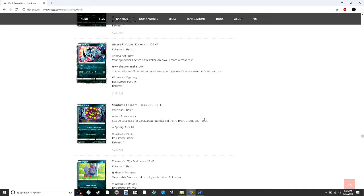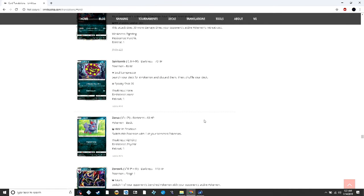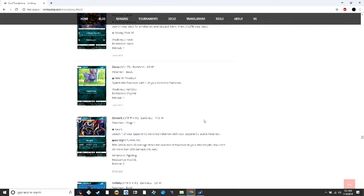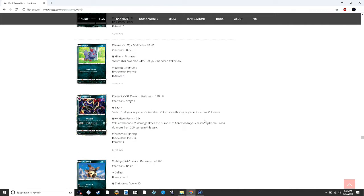Spearow's attack lets you discard four cards — this could be an interesting opening attack in Vespiquen or Night March. The new Zoroark lets you do 20 damage times the number of Pokémon in your discard, but not more than 200 damage — so it only counts up to 10. I don't think Zoroark GX decks will start adding dark energy for this, but this could be an interesting deck on its own while still playing Zoroark GX as support.